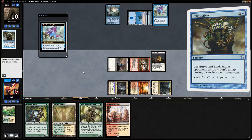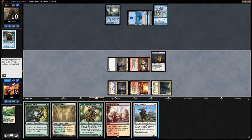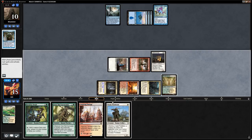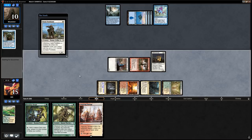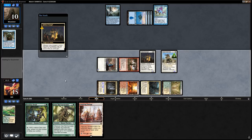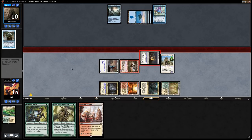Opponent casts Exhaustion so we can't untap our permanents. We still get to play Freeblade, trigger a bunch of stuff, and attack for three with the Evangel. We note we should have kept an Ally Encampment in hand to still cast spells through Exhaustion, but it works out.